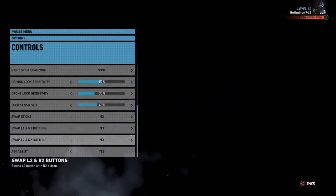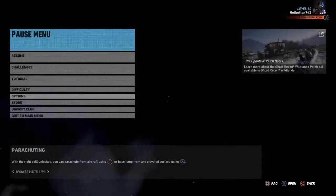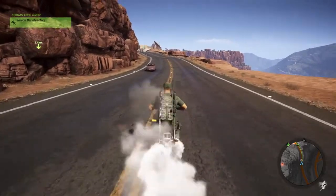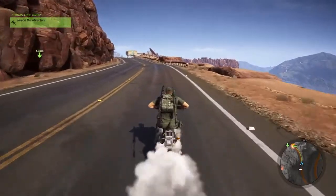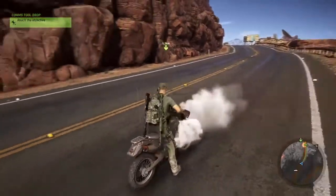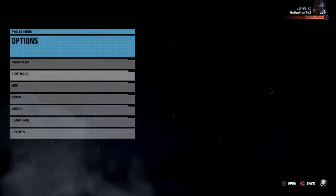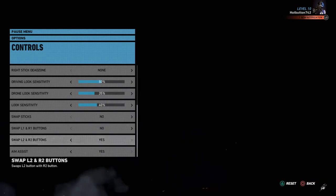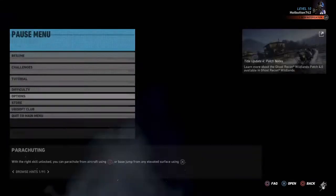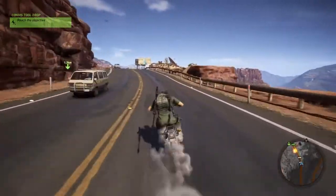Hey everyone, here's a fix to drive normally in Ghost Recon Wildlands. As you can see right now, it's driving really slow — it's not at full speed. Once you go into the settings and controller settings, you can swap your L2 and R2, and then you can drive with L2 and it will drive at normal speed.